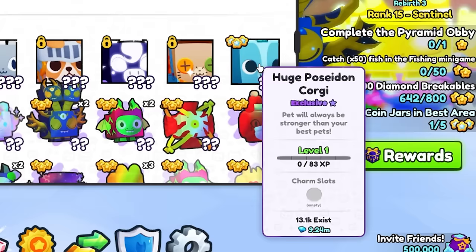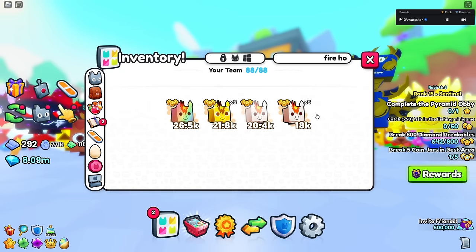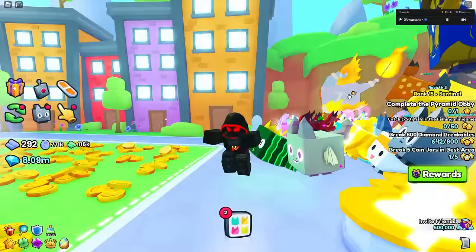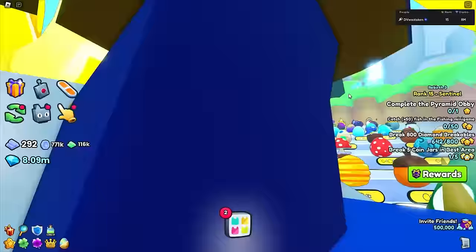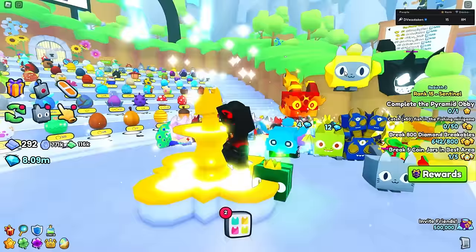A lot of people are hatching this pet - there are already 13,000 of them - and they're hatching them from the fishing area. I'm going to show you the best tips on that. There's also a huge fire horse, a huge fossil dragon, a golden angel dog - all kinds of stuff you can get for free - plus the active huges. But first, please hit that like button and subscribe if you haven't already.